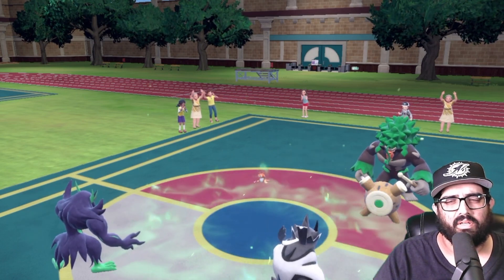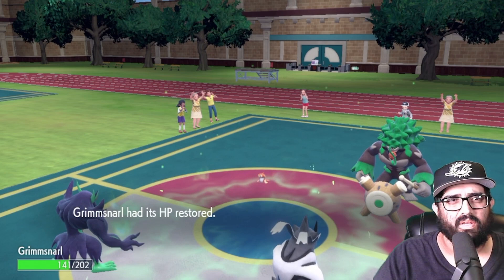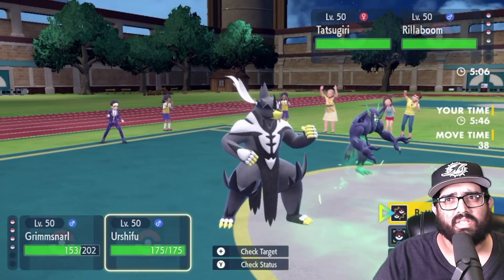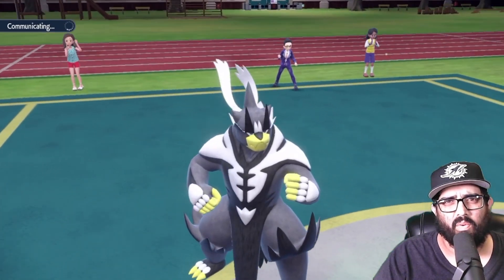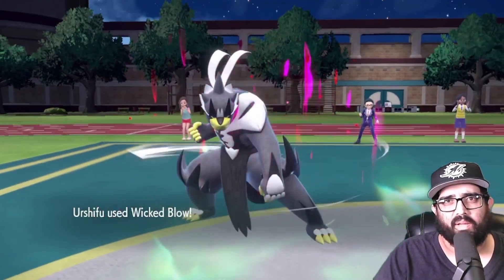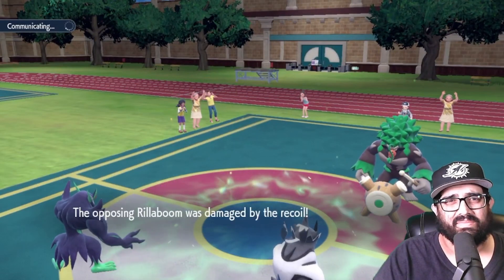He fakes out into the Urshifu — good news. He Muddy Waters with Tatsudgiri — I felt like he would. Don't get an attack drop on Grimmsnarl — beautiful! I'm gonna Scary Face the Tatsudgiri and Wicked Blow it. Possible mistake is not hitting the Rillaboom, but in a weird way the Tatsu is a bigger threat. This is probably Scarf. I want to take that out and then Wicked Blow it — we still have a Sash on Urshifu. Here comes a Wood Hammer but it takes big recoil.